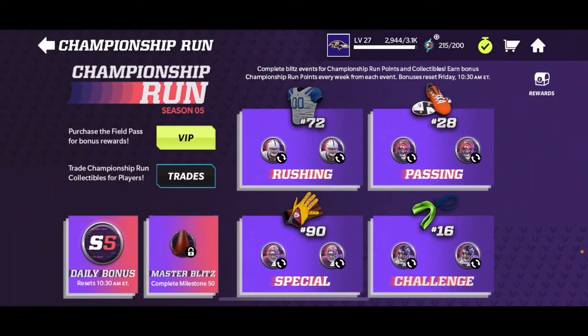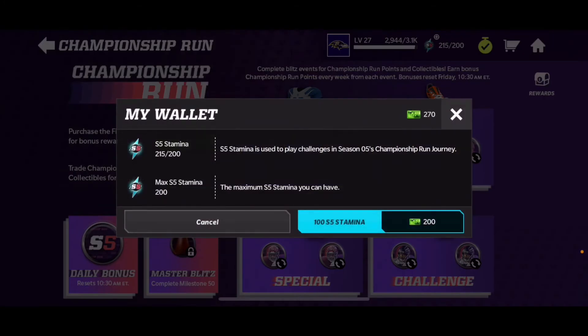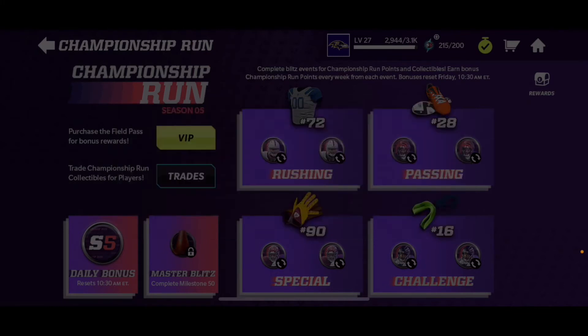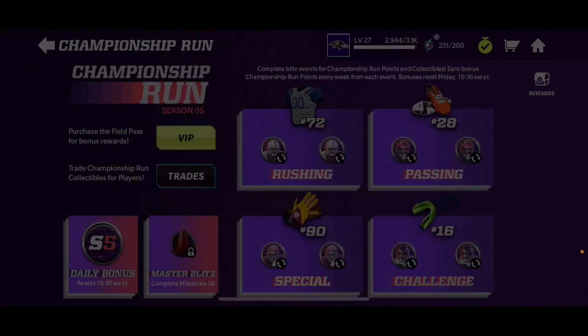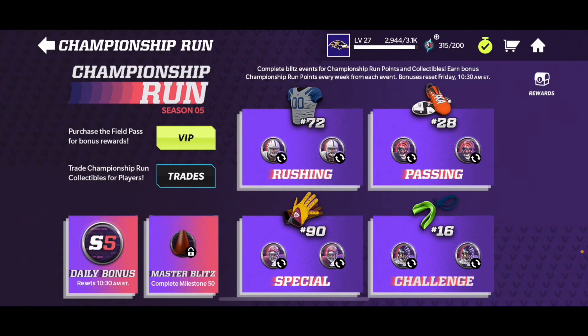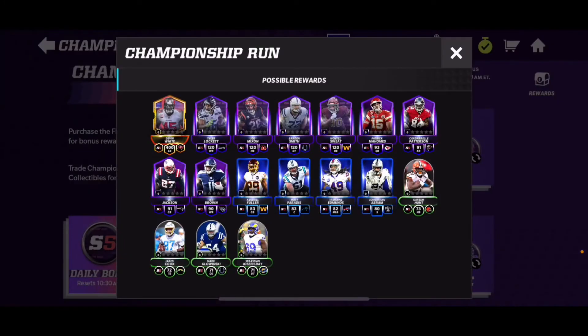Then go to Championship Run. I say it every time — you guys might not want to do it, but once you earn the cash out of the Field Pass, you are able to buy 100 stamina, easy as that.